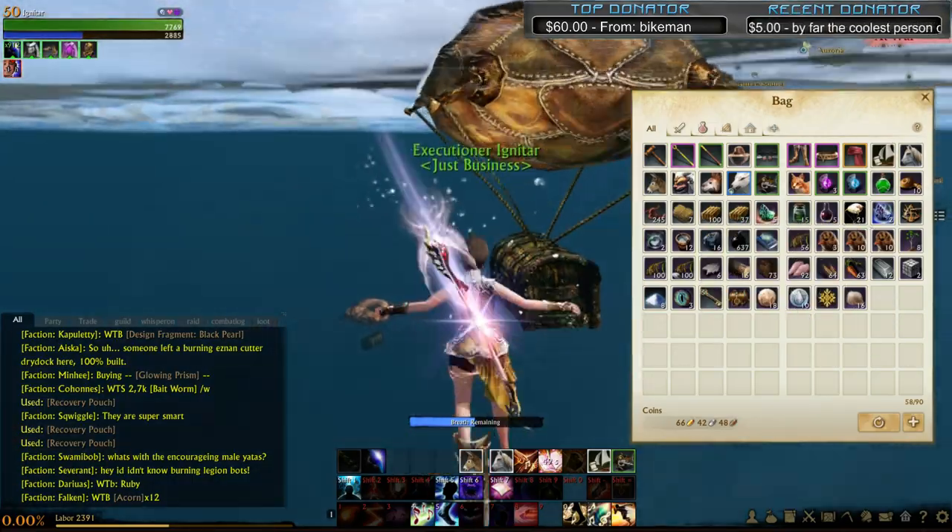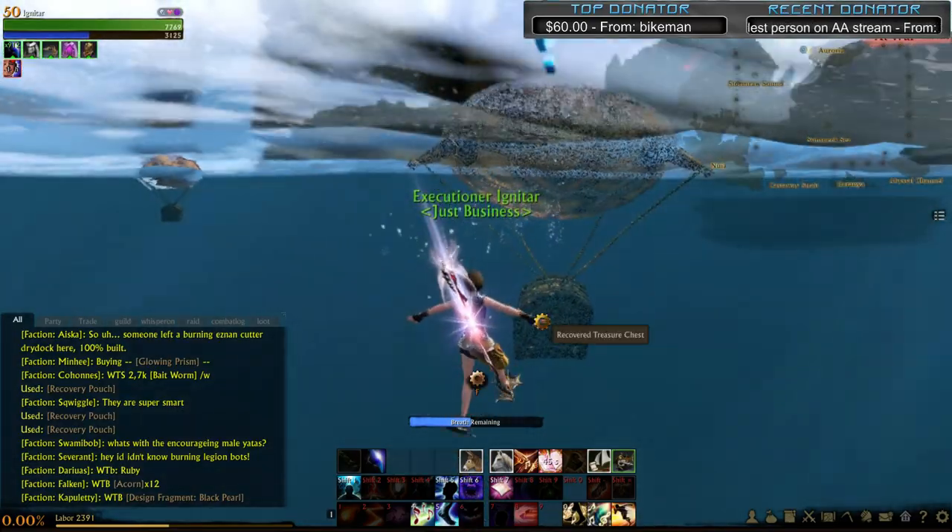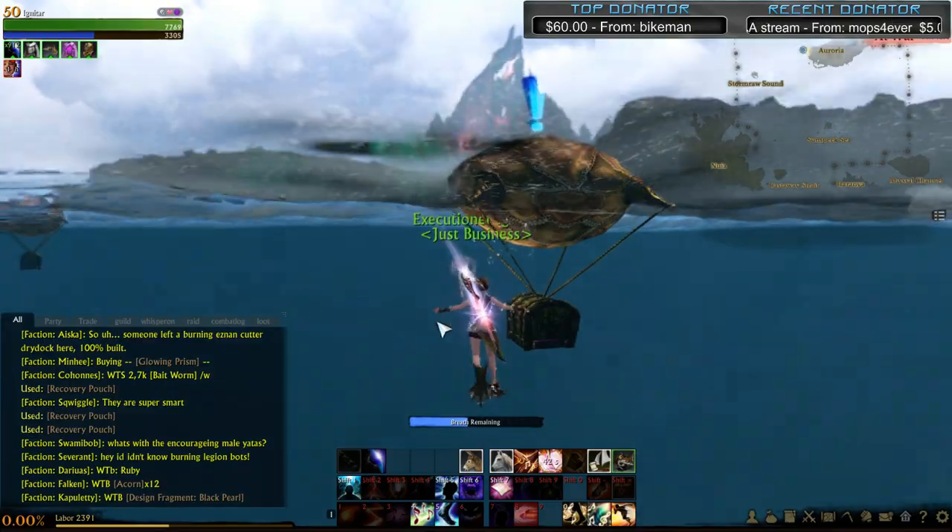They're very cheap - about 20 silver on the auction house right now. In a second the blue exclamation point will appear - press F to open.